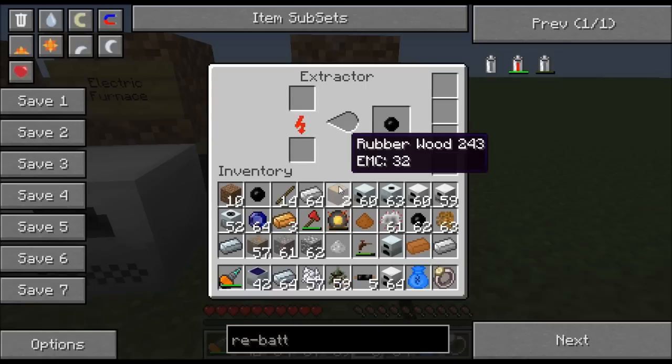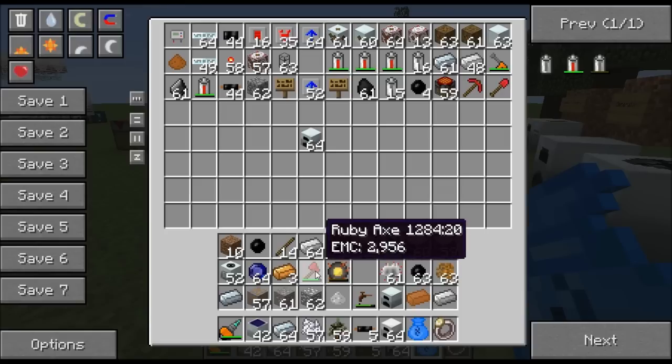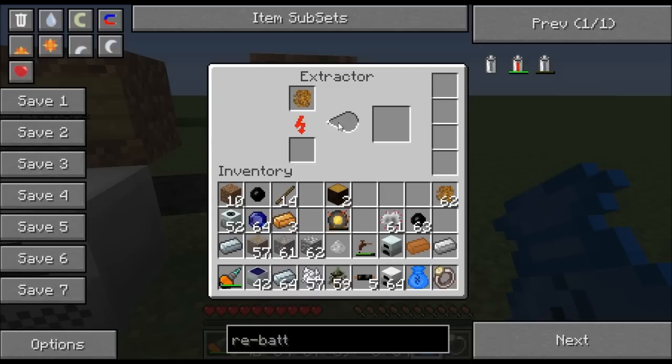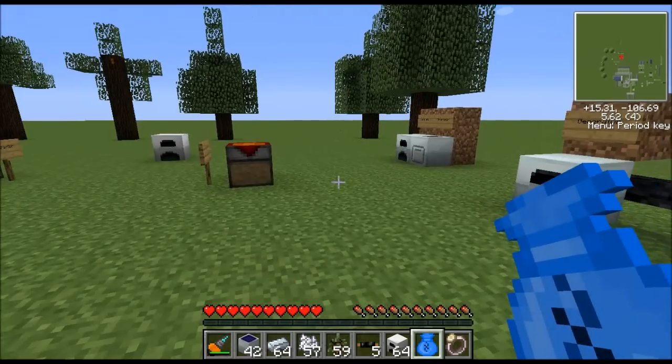The next thing I like to build is the electric furnace because it's much faster than a regular furnace. The final early-game machine is the extractor, which is good for making rubber and coolant cells. Starting out you'll mainly use it for rubber: put one piece of resin in and you get three pieces of rubber, compared to just one if you cook it in a regular furnace. You can also put rubber wood logs in the extractor to get one piece of rubber — cooking rubber wood in a furnace just turns it into regular wood.